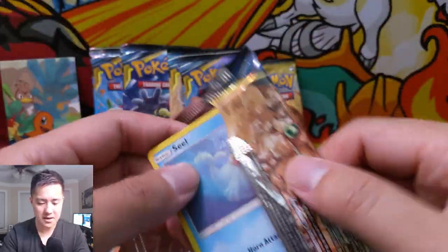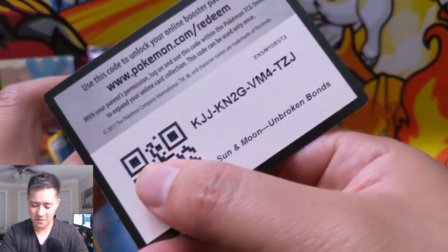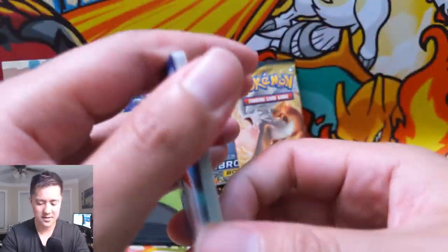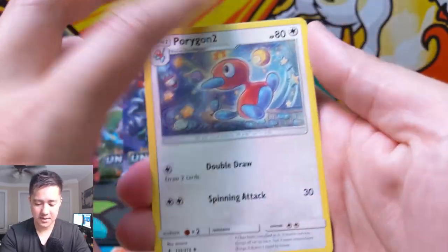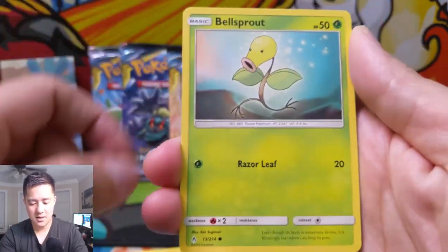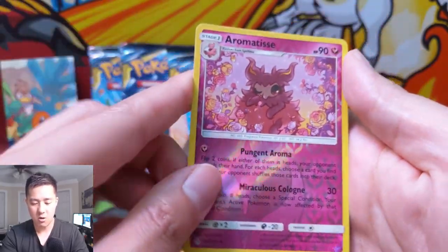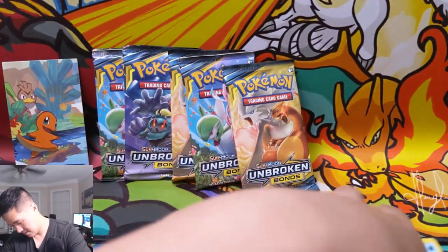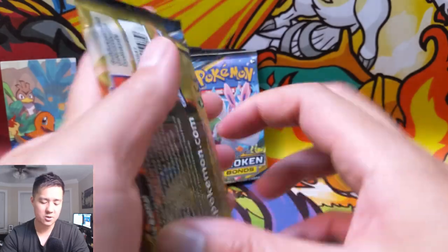Let's move on to Unbroken Bonds and see if we can pull some tag teams. We got a Metapod, Seel, Bellsprout, Gastly, Carvanha, Togepi, an Aromatisse for the reverse, and then a Seaking as a regular rare.